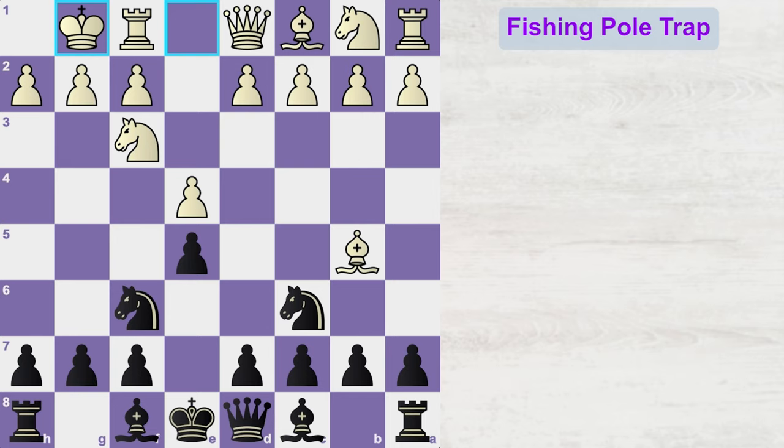So what should black do here? If you want to set up the fishing pole trap for white, you can try the very interesting move knight g4. While knight g4 does provide extra protection to this pawn, this move is also putting pressure on the two weak pawns on the kingside. White has just castled, and seeing this knight entering his territory on the kingside is quite uncomfortable for white.